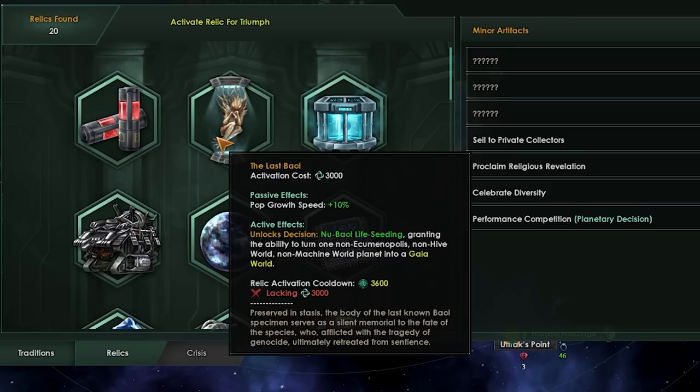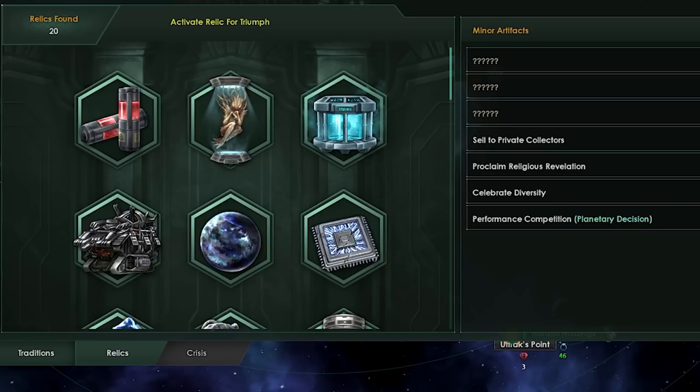And on top of that, you obviously will get some Ba'ul to join you on that planet — usually around three. And now if you are a Hivemind, your new Ba'uls will be Hivemind as well. So that's nice.